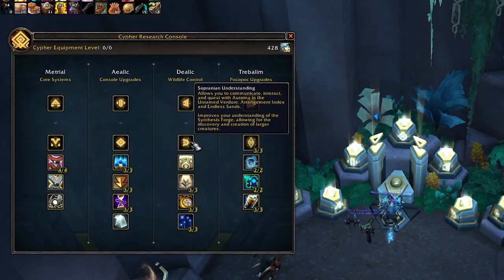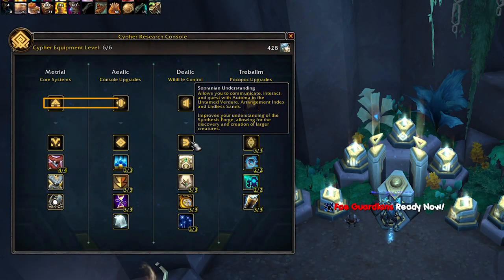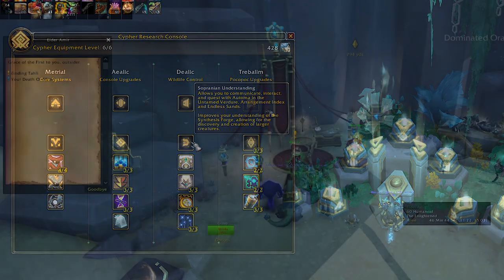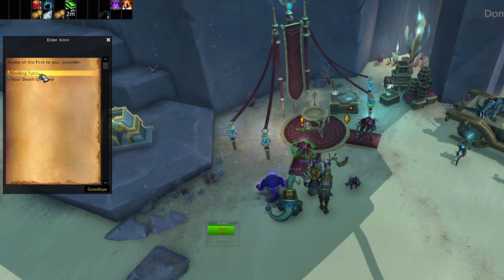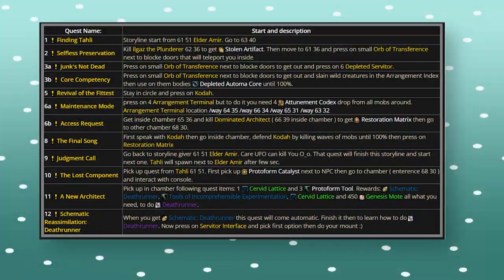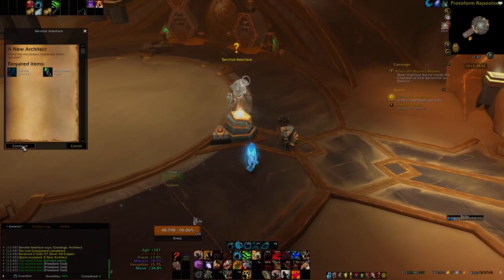Then you want to prioritize the top row so you can open up the Soprani Understanding. Once the research is completed, the final song questline will appear, which starts from the quest Finding Tali in Pilgrim's Grace. Once you have completed these quests, ending with the New Architect, the mount crafting system will become available to you.